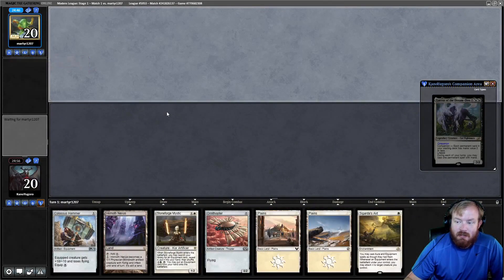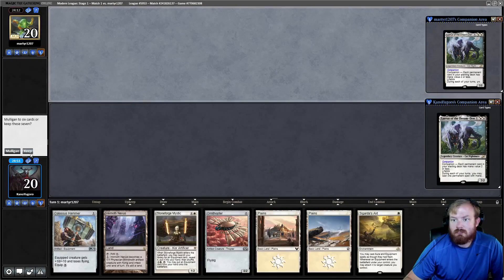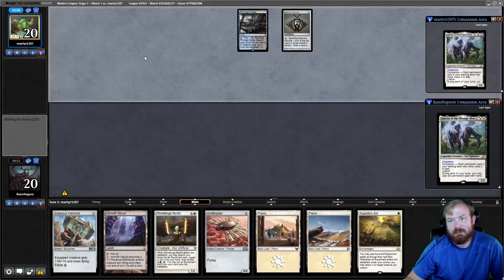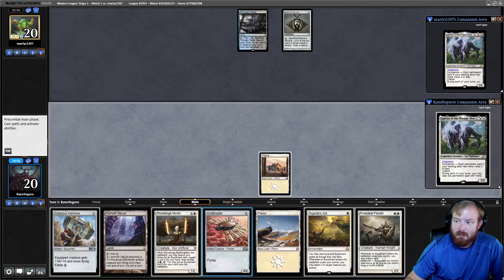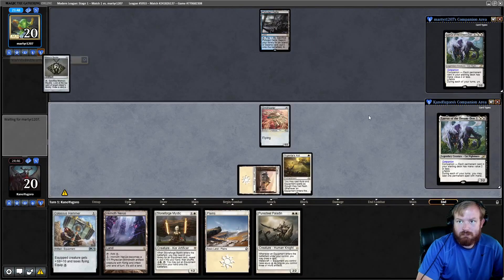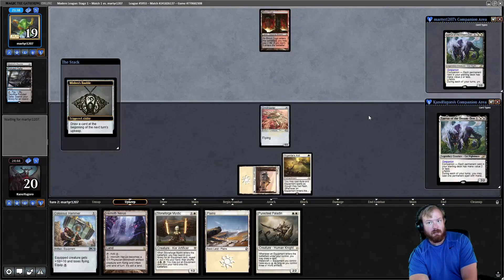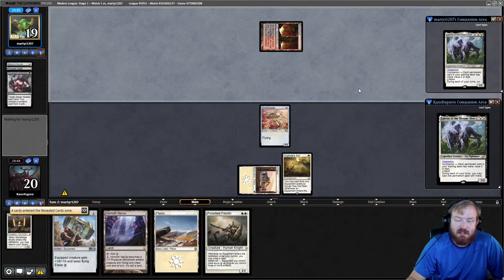We are on the draw but this is a very good hand — a turn 3 kill. Opponent is also a Lurrus deck, so we'll be keeping 7. Opponent plays a Polluted Delta, they might be Mill but more likely Grixis. We untap, draw a Puresteel Paladin, play a Plains, play an Ornithopter, play Sigarda's Aid, and pass the turn. Opponent baubles themselves, cracks Polluted Delta for a Bloodcrypt tapped. Opponent Inquisitions and sees our Hammer, Stoneforge Mystic, and Puresteel — they take Stoneforge Mystic. They play a Bloodstained Mire and pass.